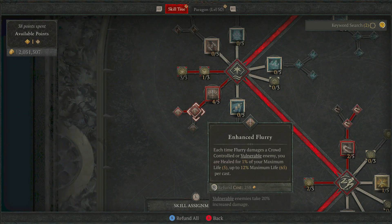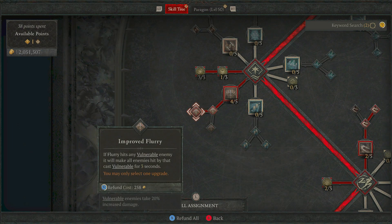For its Enhanced node, we've got Enhanced Flurry — each time Flurry damages a crowd-controlled or vulnerable enemy, you're healed for 1% of your maximum life, up to 12% maximum life per cast. The Rogue class is squishy, so having a way to generate some health is definitely worth your time. And this works absolutely ideal with an aspect we'll be putting on this build. Just over from here, Improved Flurry — if it hits any vulnerable enemy, it's going to make all enemies hit by that cast vulnerable for 3 seconds. 3 seconds of vulnerable is really good and it's usually enough time for you to completely tear down those enemies.